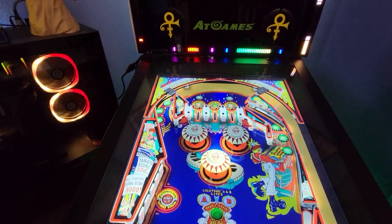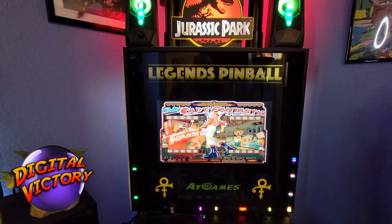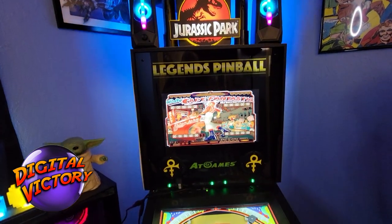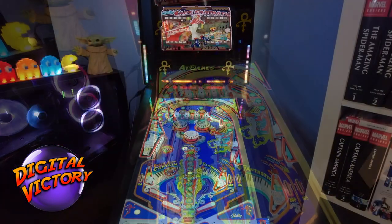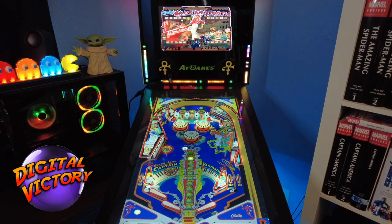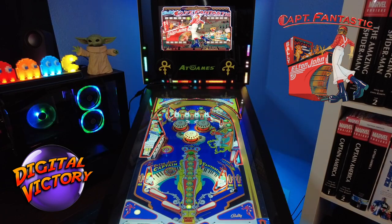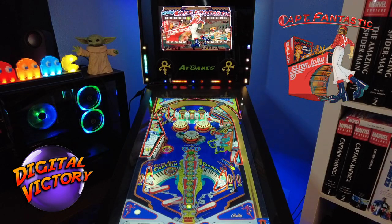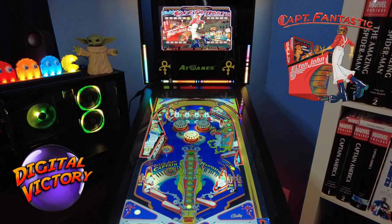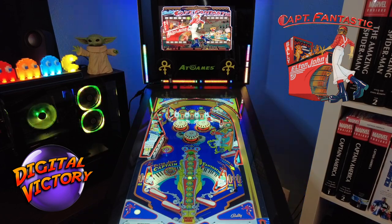Today we're doing a quick Father's Day triple play of old school EM tables — no stream, no tutorial, just a quick play of three different cool old EM tables. Those that watch the channel know that I'm a big fan of old school EM tables. This first one is one of the best in virtual pinball: Captain Fantastic and the Brown Dirt Cowboy — Elton John's table. Link is below.